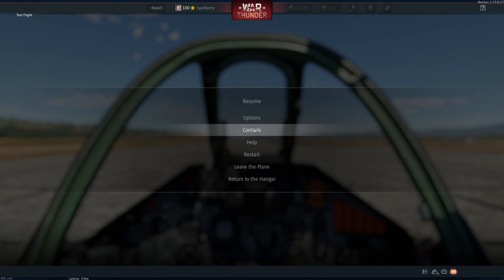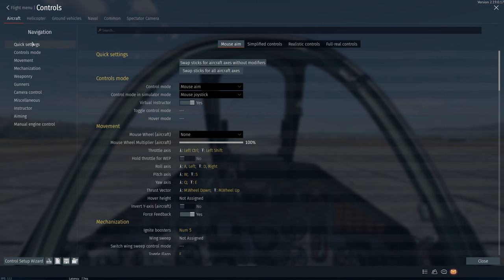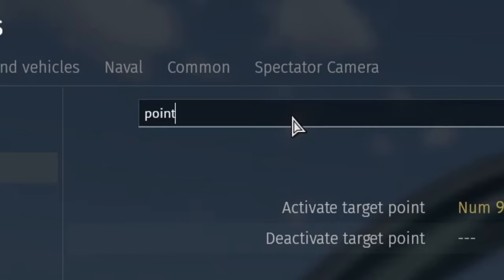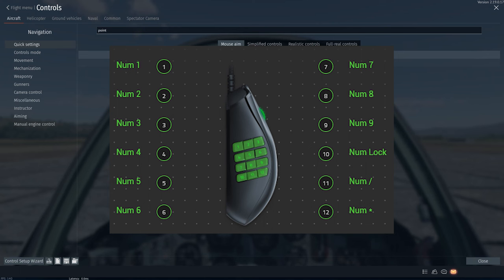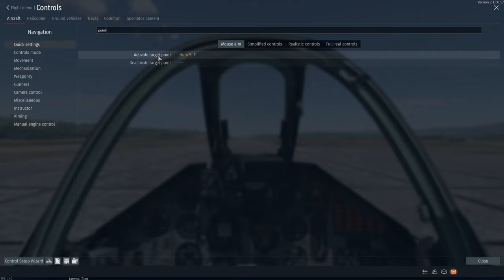First things first, hop into controls in the aircraft section and search for 'point'. We're looking for 'Activate Target Point' right here. I have a 12-button mouse with a numpad on the side, which is why I'm using Num9 — just set this to whatever button feels best for you during attack runs.